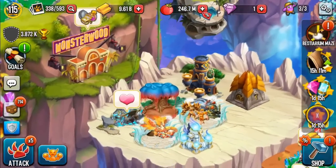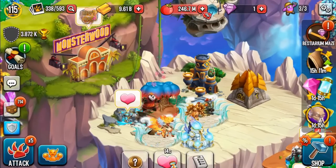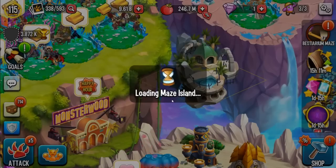So this is a maze island — just got some maze coins. I was gonna breed something but clicked the wrong one, whatever. Let's go ahead and check out the maze island real quick.